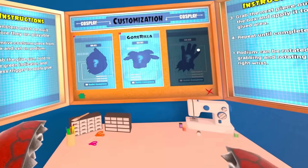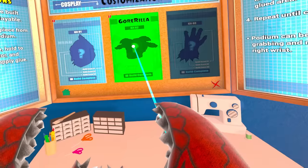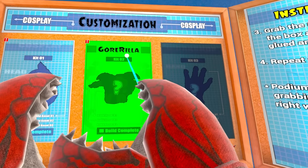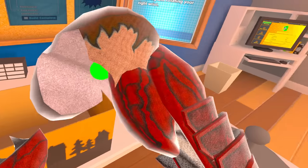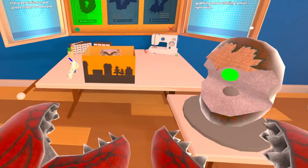Welcome back to Blockbuster. Today we are becoming Gorilla — I almost said Godzilla. Let's select the head here. We've got this head in the box, and we actually have to build this guy's head, so let's go.